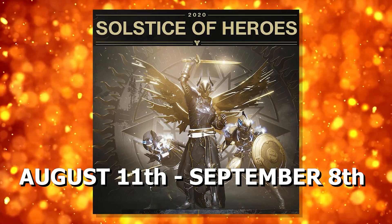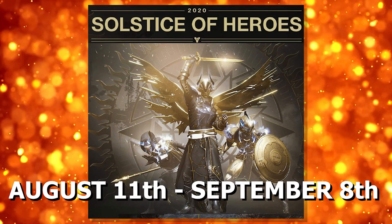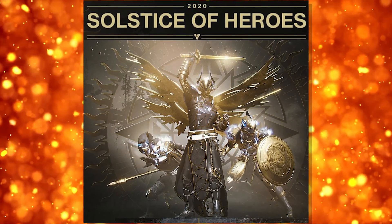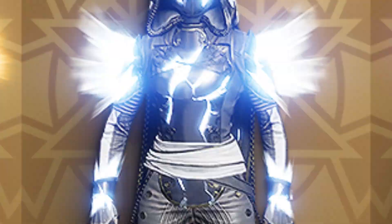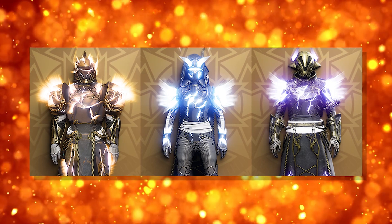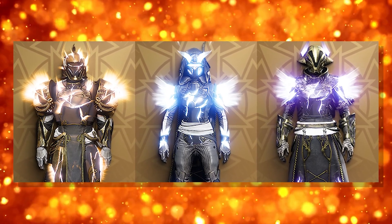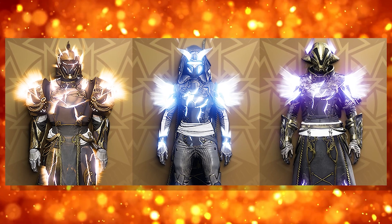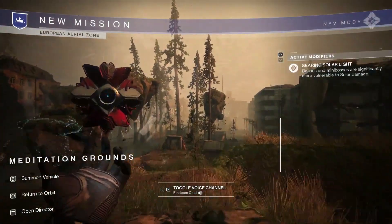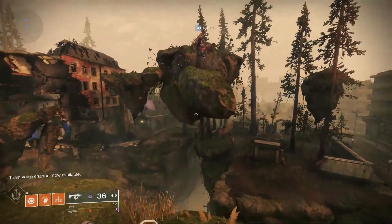Starting August 11th and lasting until September 8th, we have a free live event for all players — Solstice of Heroes. Thanks to Dataminer info from Ginza, we now know exactly what kind of content we're getting. You can earn and upgrade these exclusive glowing armor sets. Last year's armor sets were a major grind to unlock — let's see if the same applies this year. You'll also be able to purchase Arc, Void, or Solar armor ornaments from Eververse. And look what's back — the European Aerial Zone, an activity introduced during the 2019 Solstice of Heroes.